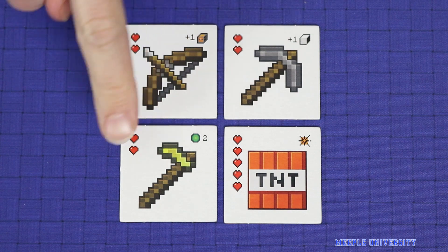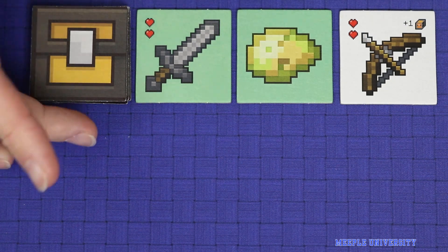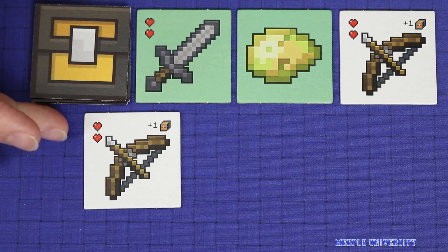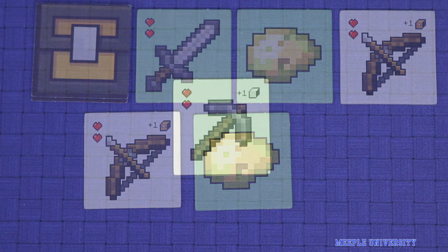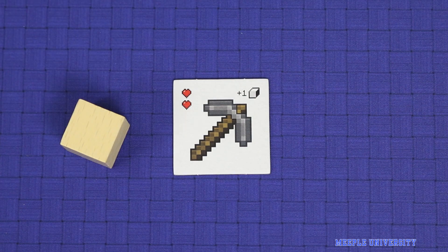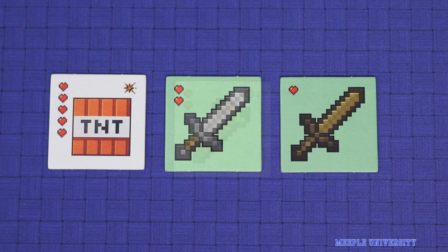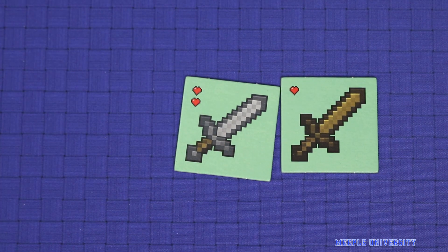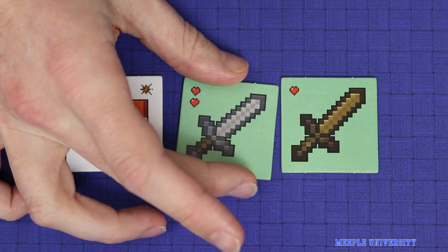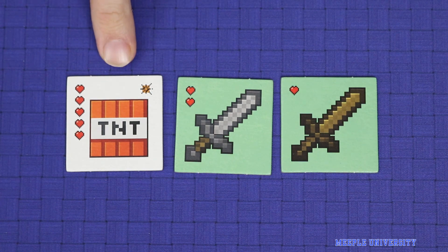There are also four special weapons in the game with different effects when drawn in battle. When you draw a bow and arrow, you may immediately draw another weapon into the same battle — you may do this multiple times, and all hearts from those extra tiles count. When you draw the pickaxe in battle, you may immediately take one block from the cube according to normal rules. If you draw the golden hoe in battle, immediately score two points. And if you draw the TNT, you have a choice: you may detonate it, scoring five hearts — enough to kill any mob — but the TNT card is removed from the game. Or you may choose not to detonate it, relying on any other hearts drawn, and shuffle the TNT back into your deck for a future fight.